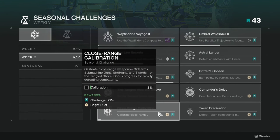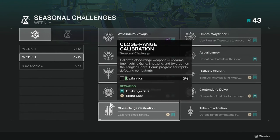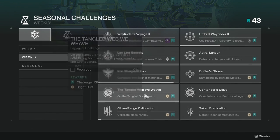Close Range Calibration: calibrate close range weapons — sidearms, submachine guns, shotguns, and swords on the Tangled Shore. Bonus progress for rapidly defeating combatants. This one's going to pair really well with the Detangled Web challenge, so those two are great together.